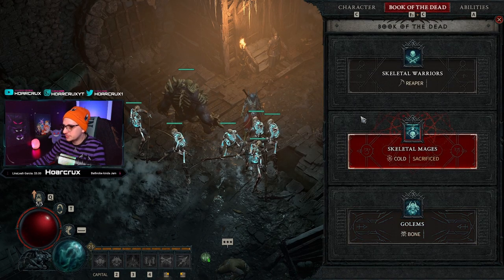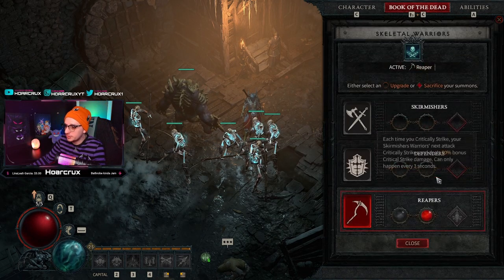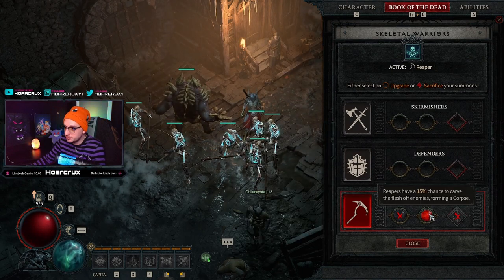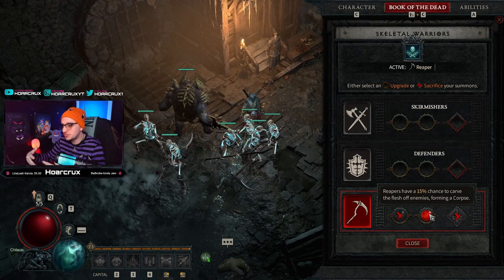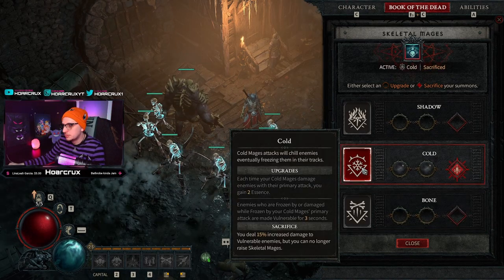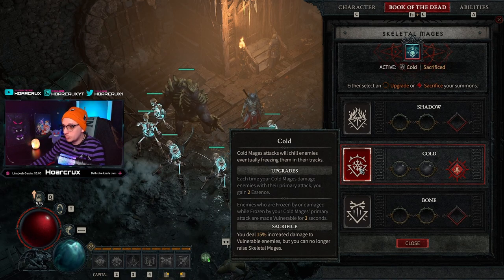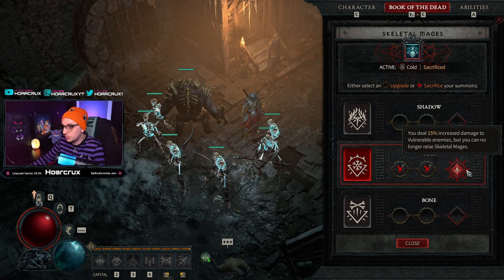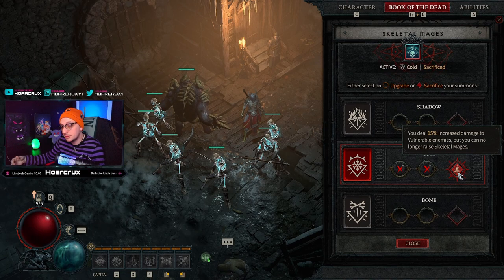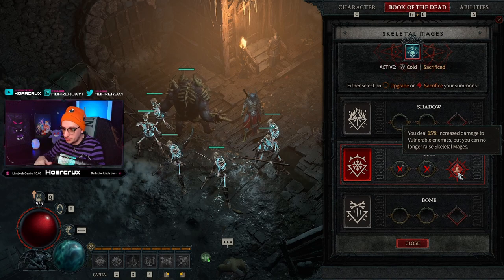Let's talk about Book of the Dead. For your warriors, go with Reapers and then the second upgrade bubble — this allows your Reapers to actually produce corpses without directly killing enemies. For your skeletal mages, toggle Cold and then sacrifice them. The reason we sacrifice them is it gives you 15% increased damage against vulnerable targets, and with Bone Spear and the correct aspects pretty much everyone is vulnerable all the time.